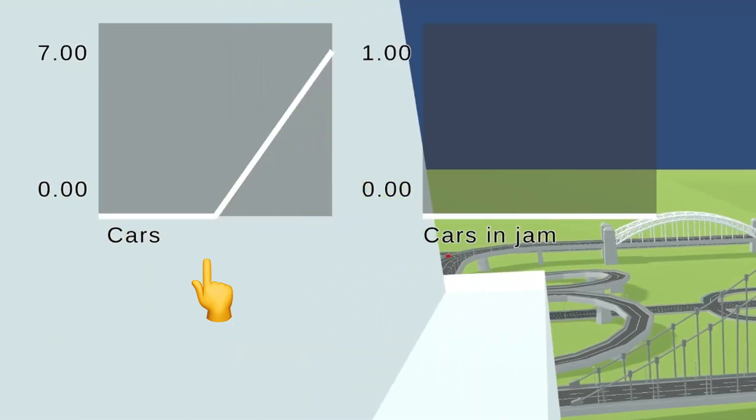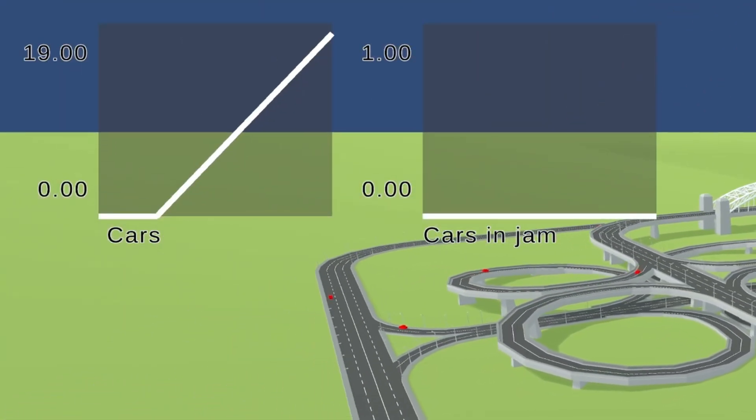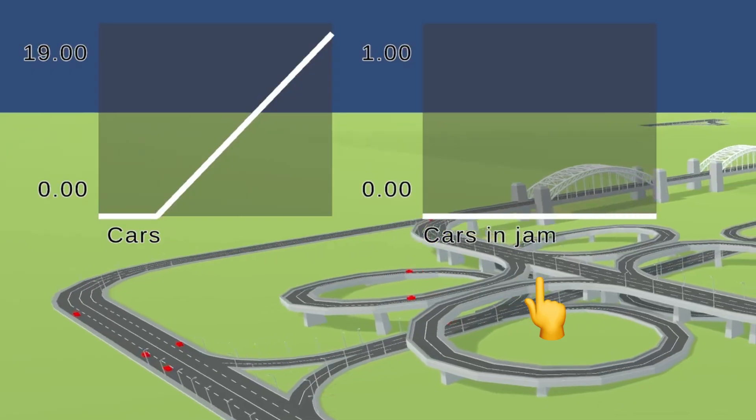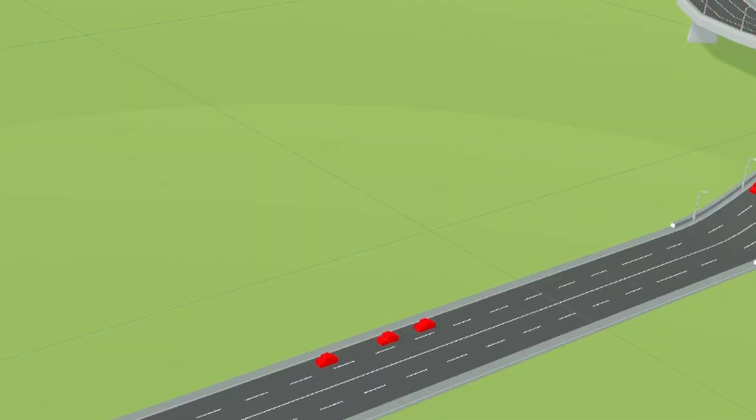Now we have everything we need to start simulating traffic jams. I made two charts: one to track the total amount of cars in the simulation, and another to track how many are stuck in traffic, so we can see how they correlate. We'll start with the simplest strategy, very similar to how a human drives — cars just try to go somewhere and try not to hit other cars while getting there.